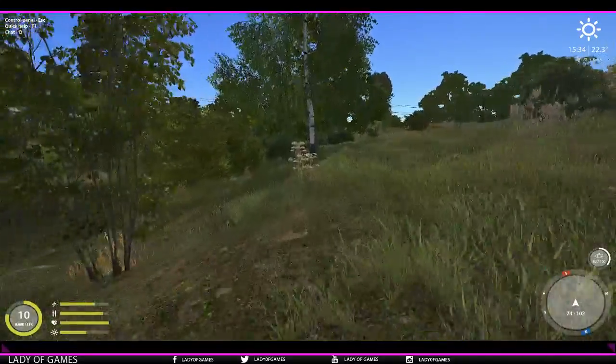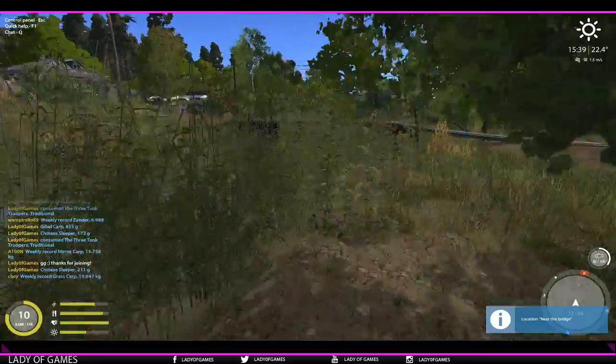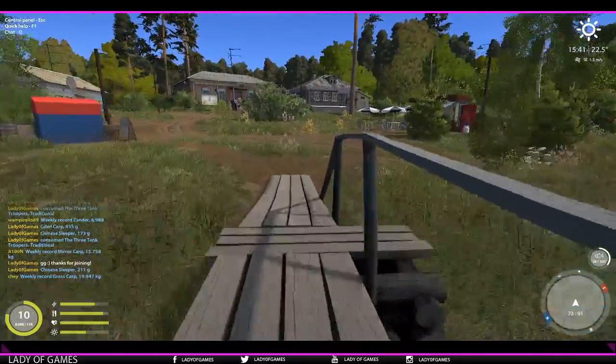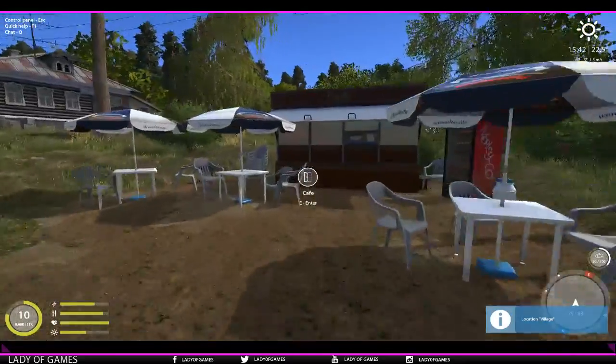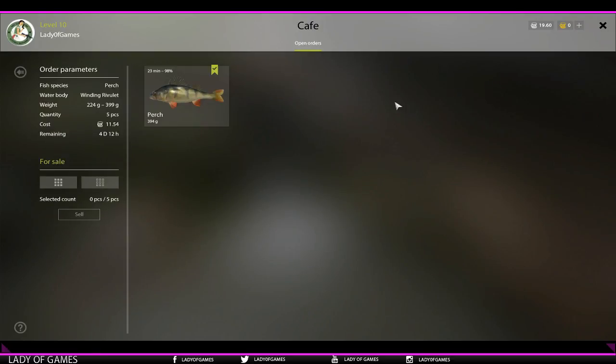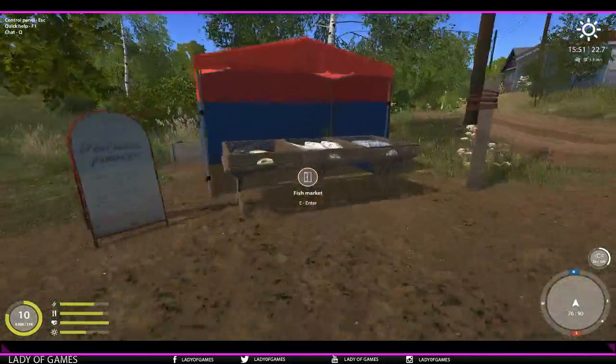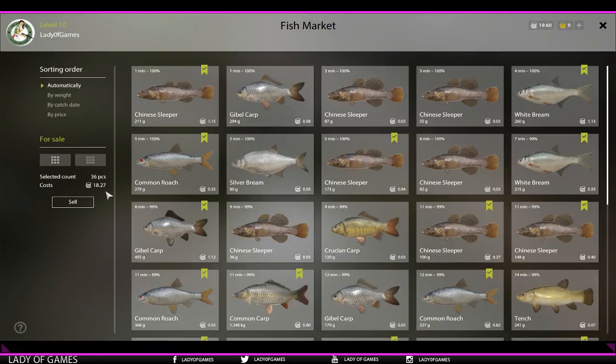You keep all the fish from competition and can complete cafe orders if eligible - I didn't catch bleak so I can't complete certain orders, but that's fine. Selling all my fish brought in 18 silver, plus the 3.5 extra silver from winning (our own 5 silver buy-in was already paid). So in total that's nearly 22 silver for just half an hour of fishing and playing competitions. Awesome!